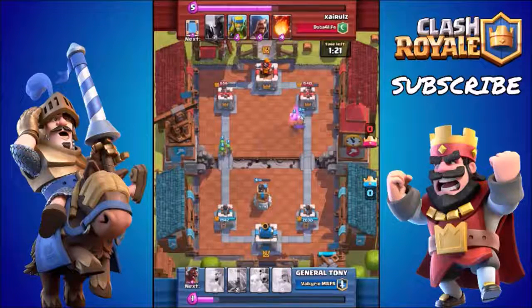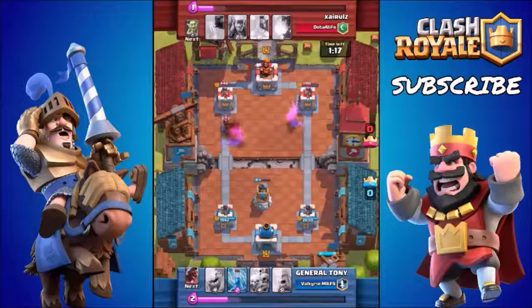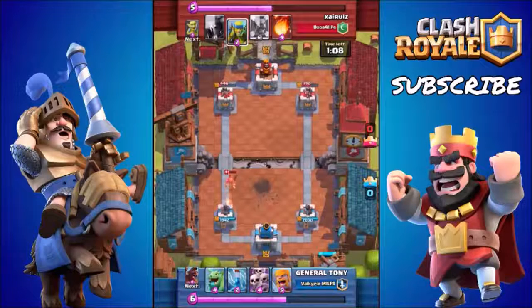I would stay away from the Giant for now. The reason you'd pick the Balloon is that you need to bring a Freeze spell with it. The Balloon-Freeze combo — I'm sure you've seen it many times on YouTube — is an absolute beast if you use it correctly. Just be aware of Minions though, because the Minion Horde can seriously destroy you.